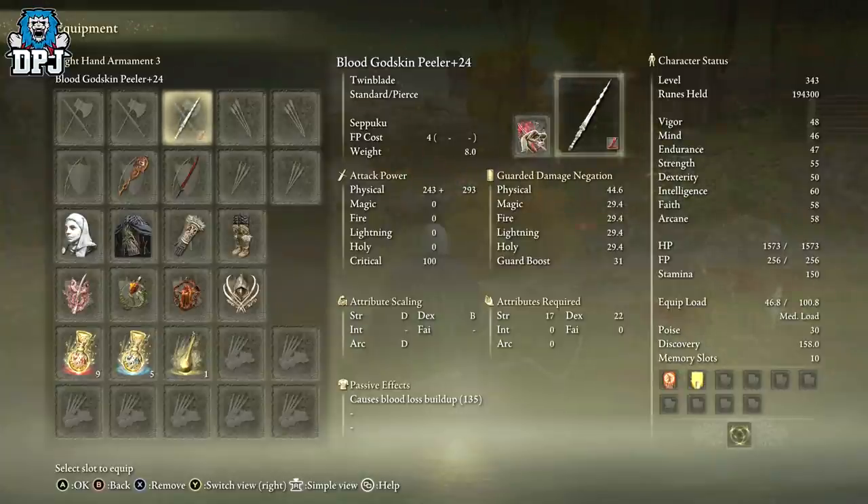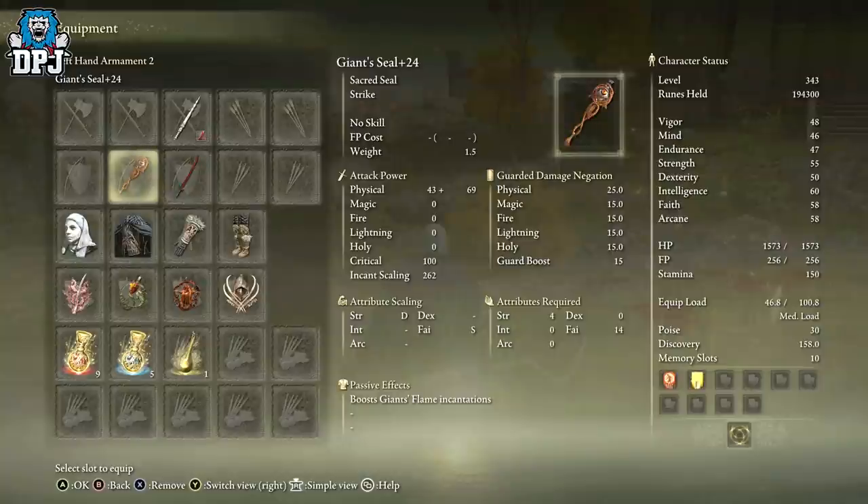The Godskin Peeler requires 17 strength and 22 dexterity, and has a 135 bloodlust buildup at plus 24. I'm also using a seal — the Giant's Seal at plus 24, which boosts Giants' Flame incantations. It requires 4 strength and 14 faith. This creates both a bleed build and a fire build, and both scale off arcane.